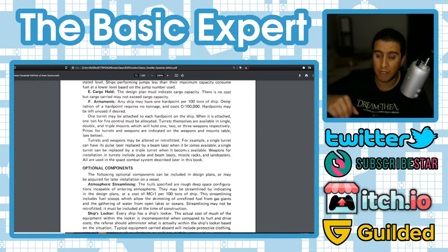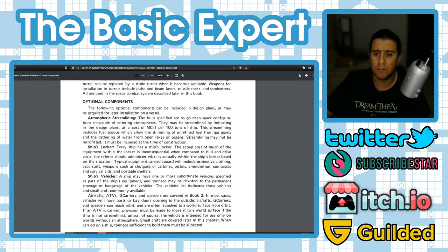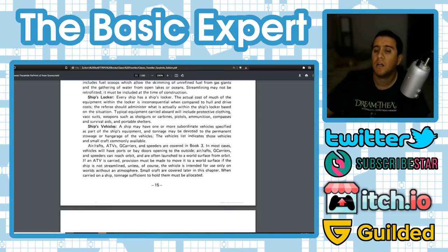Optional components include atmospheric streamlining — making the hull useful both in space and within a planet's atmosphere, requiring aerodynamics. Every ship has a ship's locker; the actual cost of equipment inside is inconsequential compared to hull and drive costs. Typical contents include protective clothing, vacc suits, weapons such as shotguns, carbines, and pistols, ammunition, compasses, survival aids, and portable shelters. Ship vehicles like an air raft or APC are also covered later in the book.